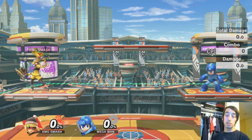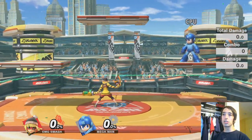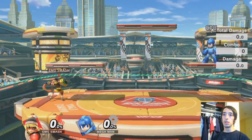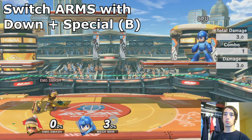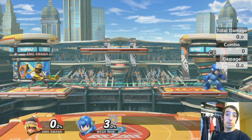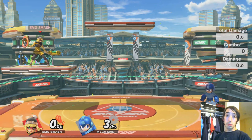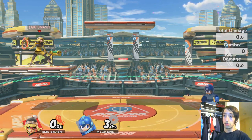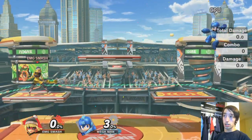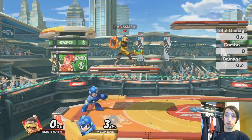Before we get into her moves, let's explain the arm mechanics. She has two different arms — you control the dragon one with the A button, and her right arm with the B button, which is also the one you can switch around. Controlling the left and right arm separately is a completely unique mechanic that only Min Min has. Her basic attacks work similarly to Mega Man — his jab, forward tilt, and neutral air are all the same lemons move.